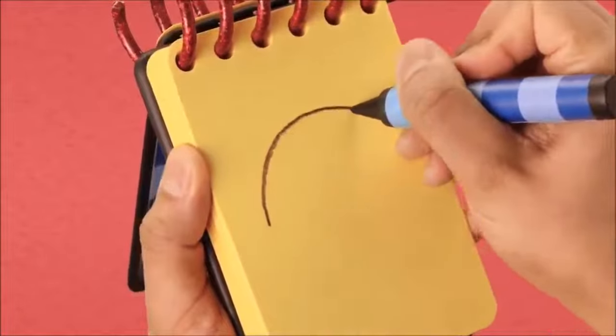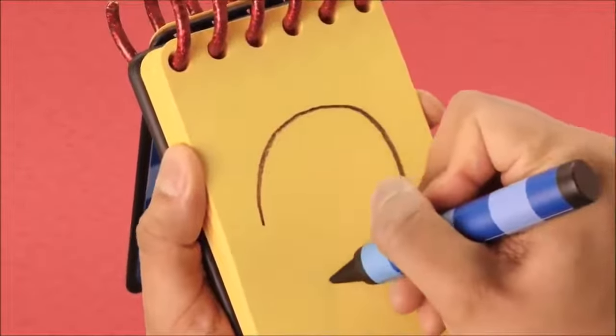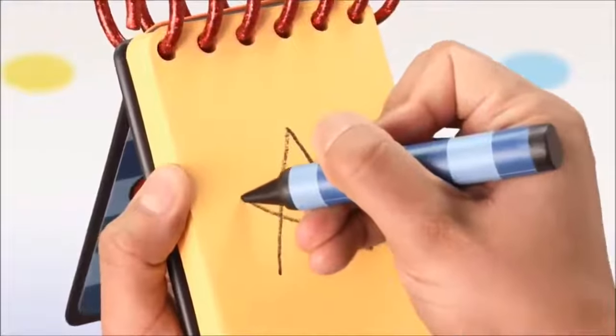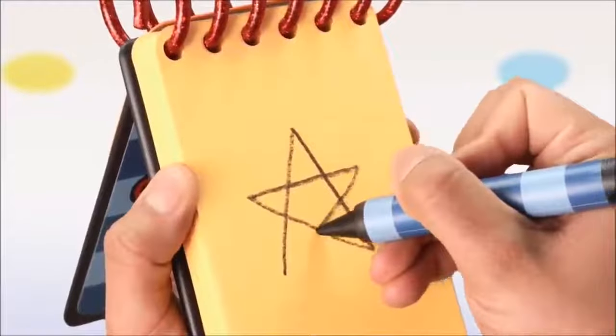We'll draw a round line all the way around. We'll draw a diagonal line up, down, back up, across, and back down again.